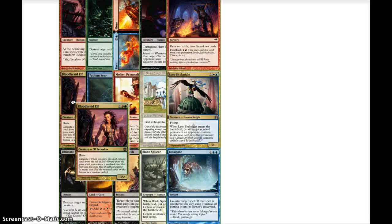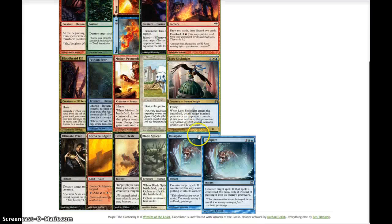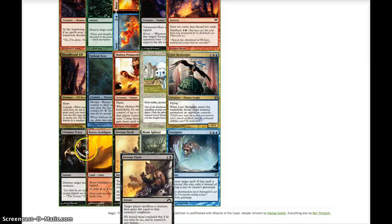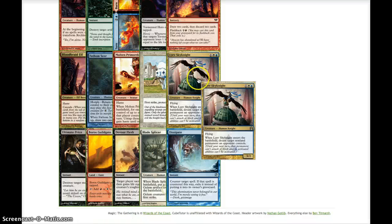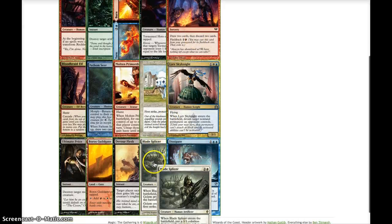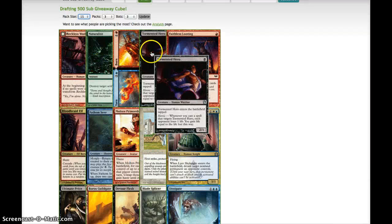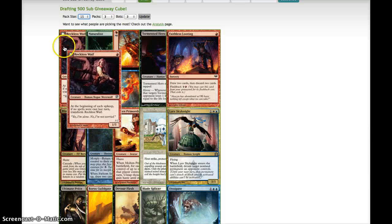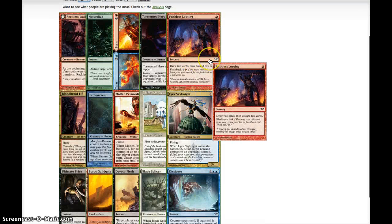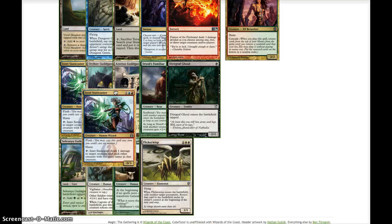I really like the Bloodbraid Elf — we can get something pretty cool off of it, and it's a 3/2 haste. Red-Green is usually a good color combination. Ultimate Price is great removal; I'd take it over Devour Flesh. I don't know how many multicolored cards are in this cube. Blade Splicer is a very good white creature to get in early, and Molten Primordial for the bomb. Faithless Looting is pretty interesting if we were going some kind of reanimator or flashback build. But I really like the Bloodbraid Elf, so we're going that way.